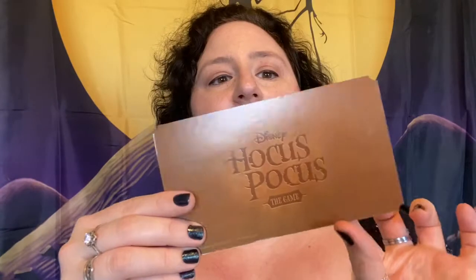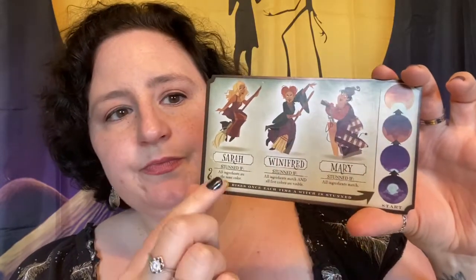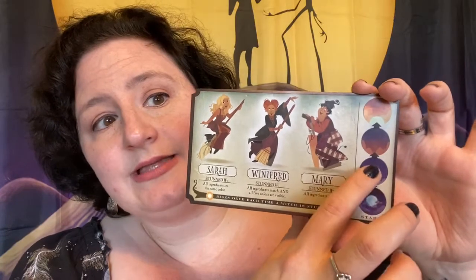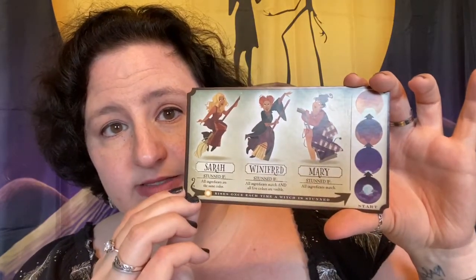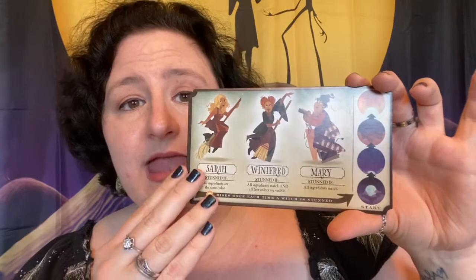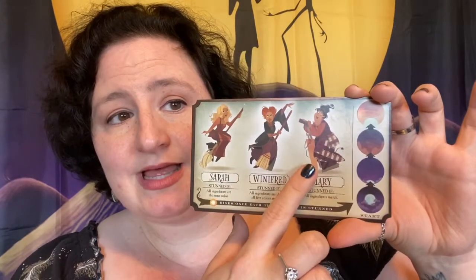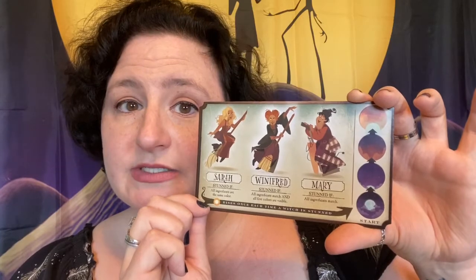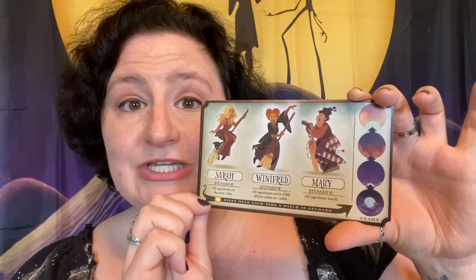It's up to you to ruin the witch's potion and put an end to their terrible deeds forever. So, first we have the witch's board. It shows each Sanderson sister, how to stun them, and the state of the sunrise. As you play the game, the goal is to stun the witches and to help the sun rise quickly so that you may defeat the witches before they can finish their potion.